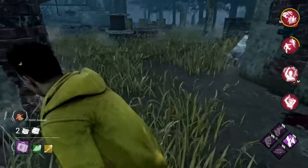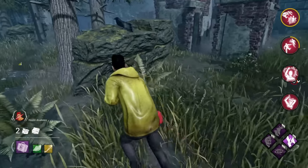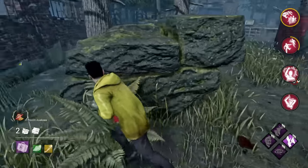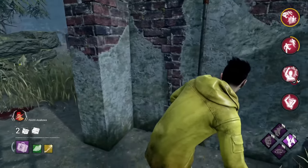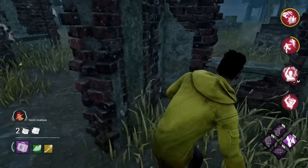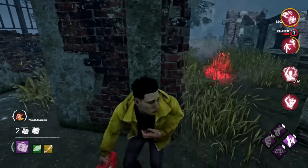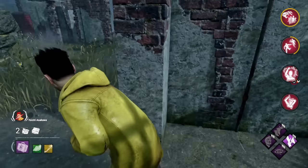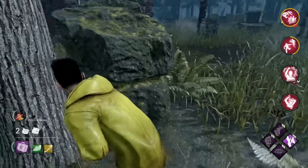Unlike other killers, the Nurse is actually slower than you when she's not using her power. And for this reason, ending a chase by the edges of the map can be surprisingly viable against her. Most outdoor maps have tall structures that can be huge time wasters for her if played even a little bit correctly, and typically going down here means that she'll still waste extra time hooking you and getting back into the action.